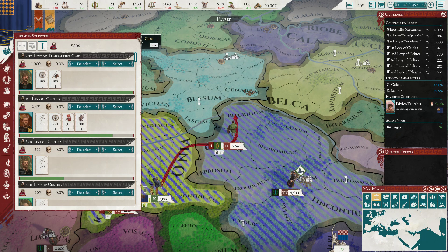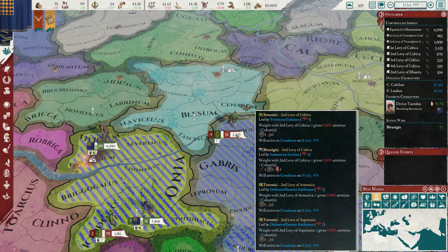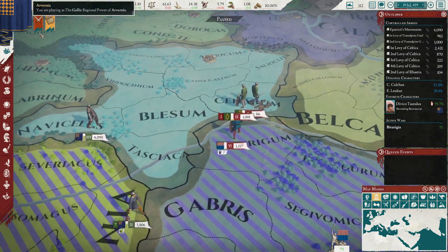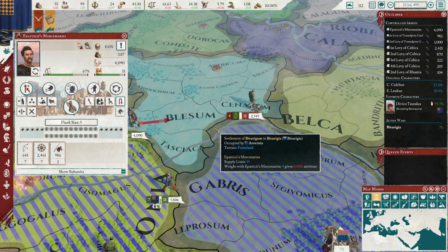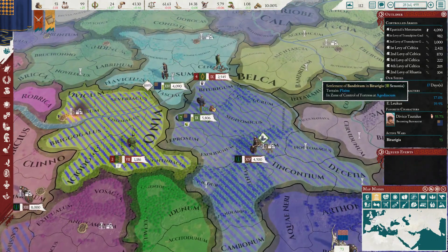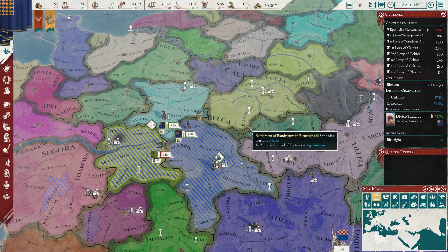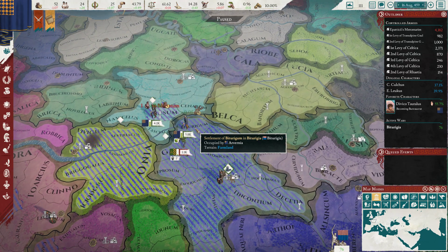Now we can dismiss our levies and fire the mercenaries - lower the army maintenance, fort maintenance, and fire the mercenaries. You can move up here. These are all levies too, and it's just weird - I'm just like killing populations that I want to have working for me sooner rather than later. I don't want to just sit there wiping those. So we'll take this, see what it looks like.